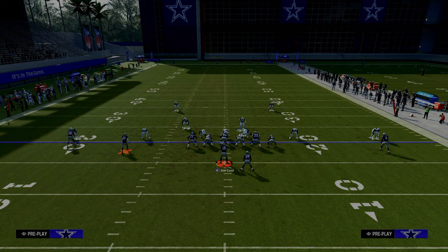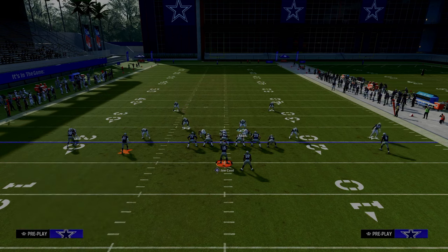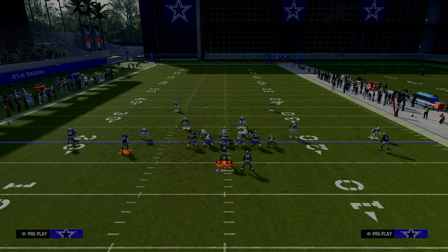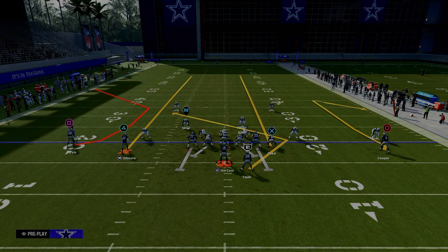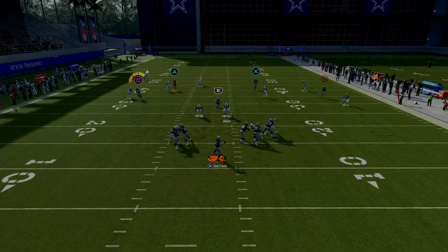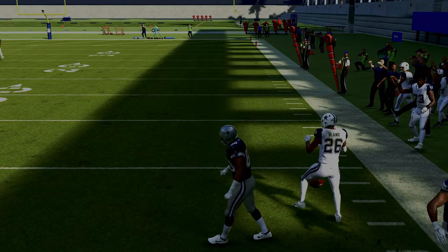One of the easiest ways to stop the C route and streak combo is to utilize the seam flat adjustment. The seam flat is the most important adjustment to utilize when defending two-by-two spread sets. If that number two receiver runs a vertical route, the seam flat will match him. If the number two receiver runs an underneath route, the seam flat will play basically like a curl flat defender. He's going to actually match that receiver, which allows that outside third to be able to match that outside C route.